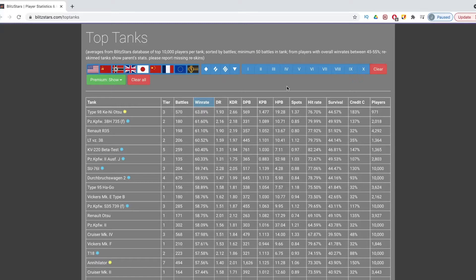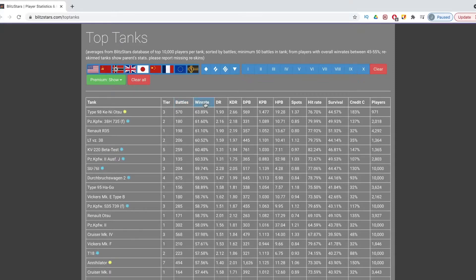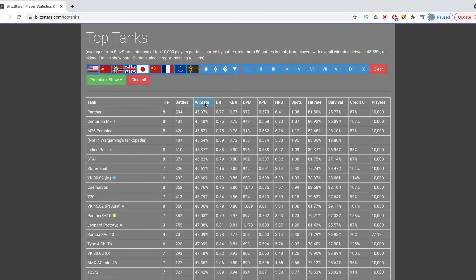When trying to get aces, you typically want to go with tanks that have a lower win rate overall, because that means when you do win in them, you're already doing better than average. To find out which ones are the lowest, hover over the win rate button. If you see anything like 60 at the top, you know that's going from best to worst. If you click that again, it'll show you something in the 40s. You can see the Panther 2 has the worst win rate right now, with 10,000 players and damage per battle of only 973.